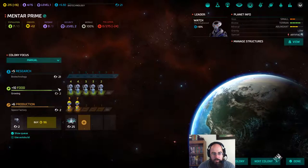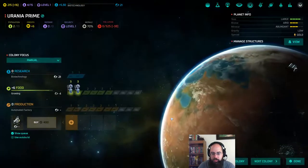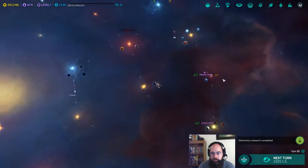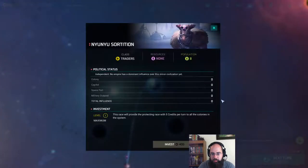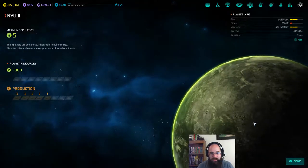Space factory is finishing in one turn, so we're going to leave this like this. We're probably going to stunt our technological growth just a little bit to get these food units up. We found the Newnews, who are a minor civilization - they are traders, so they give us money. We're not really terribly interested in them.